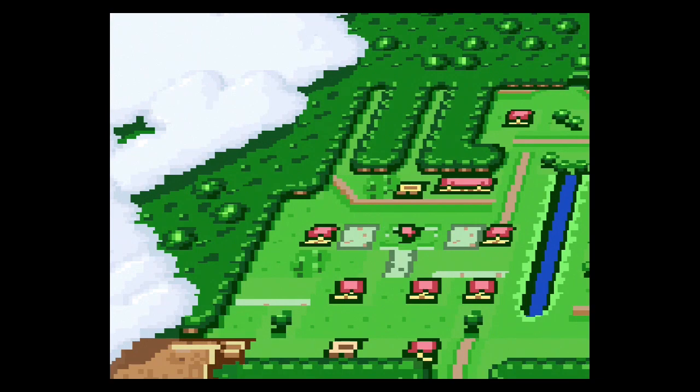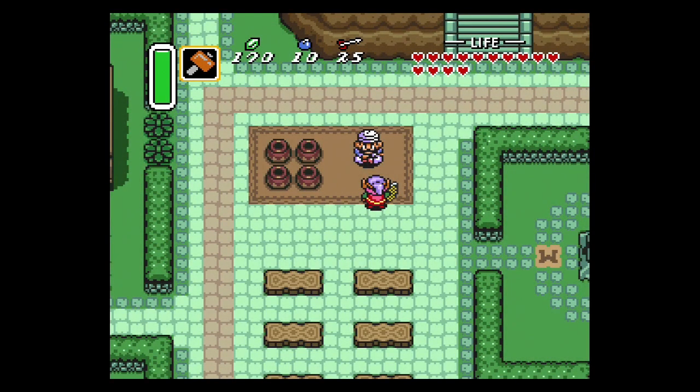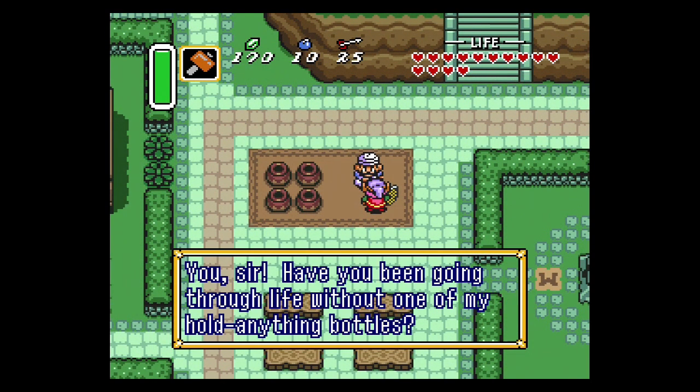The second bottle is also located in Kakariko Village, right here on the map. There is a gentleman sitting on a rug next to some pots and he will sell you a bottle for 100 rupees.